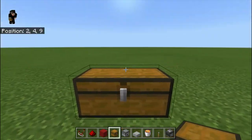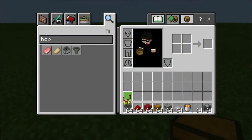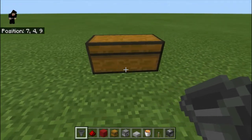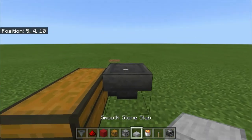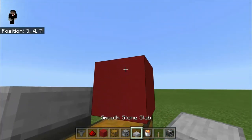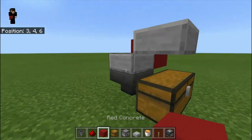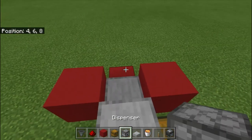First of all you need to put a chest, or a double chest — double chest works better because you have more storage. Then you need a hopper, and then on top of the hopper you put a slab, and then you need to put a slab right here, a block right there, block right there, and a block right there.